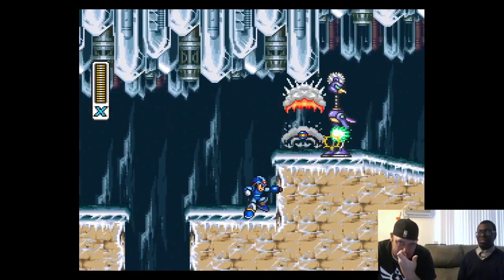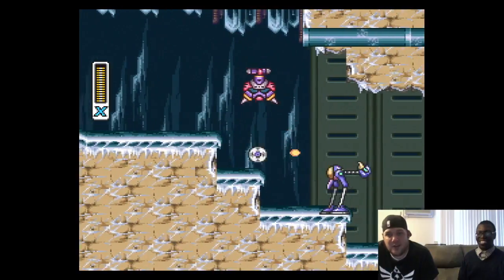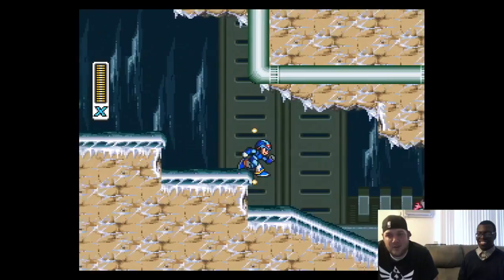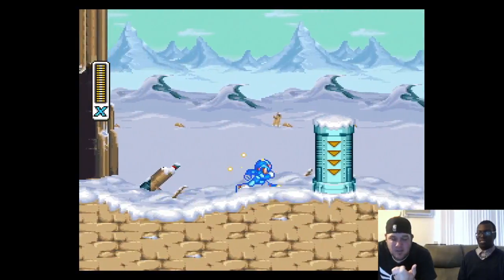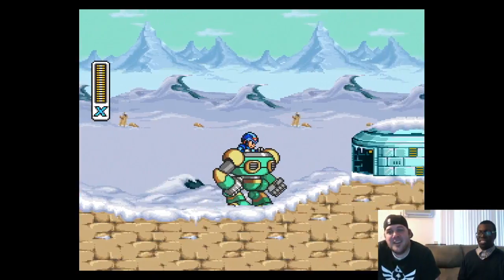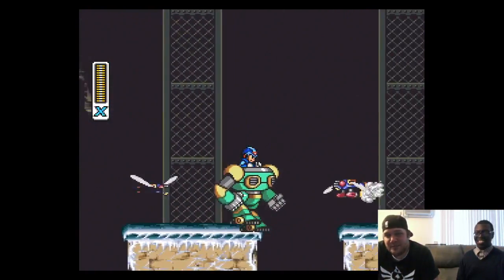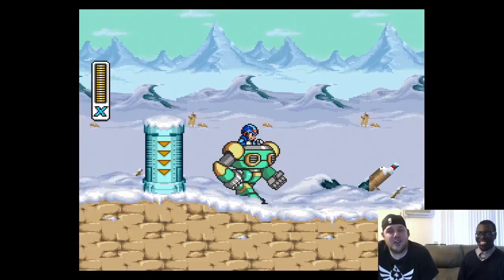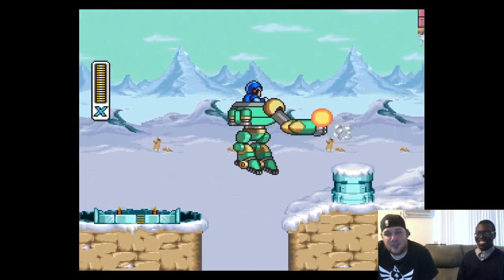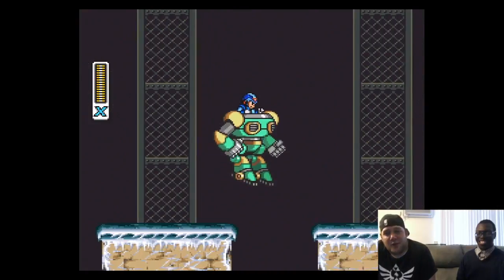Back to Mega Man X — you can remap the dash to the R button. You could choose how you wanted to play, which was kind of revolutionary at the time. Pressing A or double-tapping also dashes. Double-tapping is tricky in the air though. I remember getting in the mech suit for the first time and thinking: I'm a robot driving a robot! My wife is apparently a Mega Man X expert.